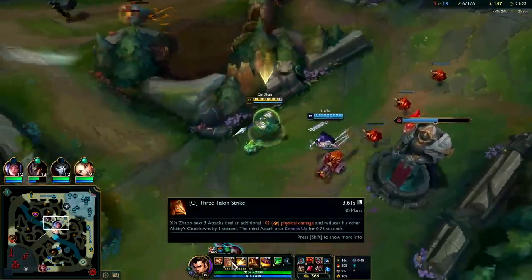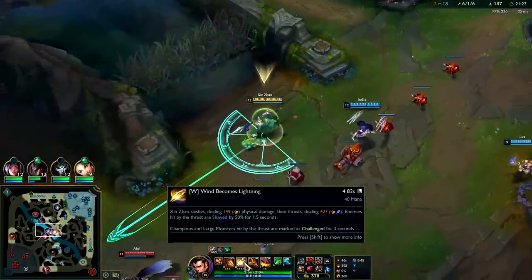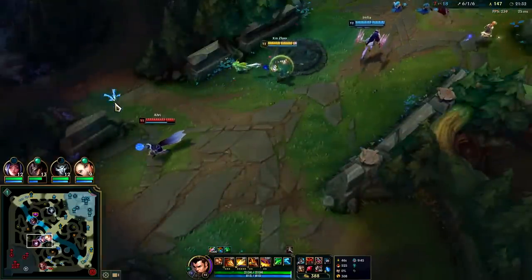Be super sticky, hop around, because my Q is already turning my 6-second cooldown on E into 3, and my 5-second W into a 2-second cooldown. Which is kind of crazy.